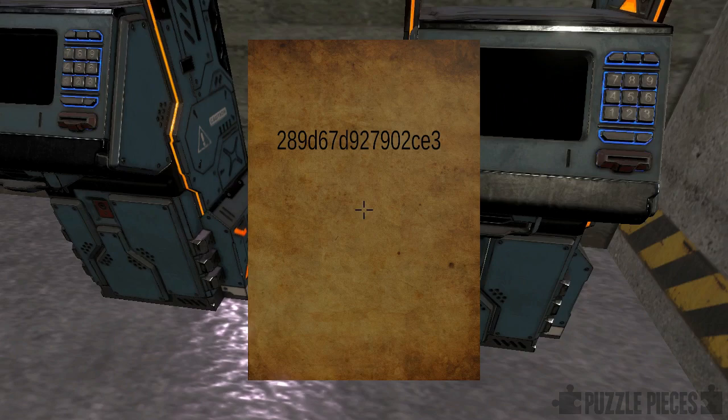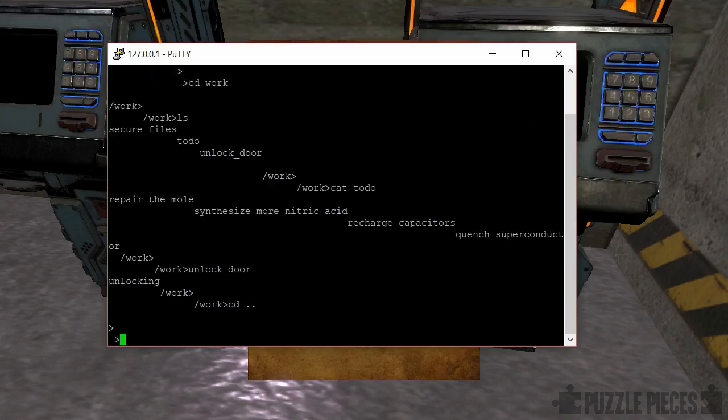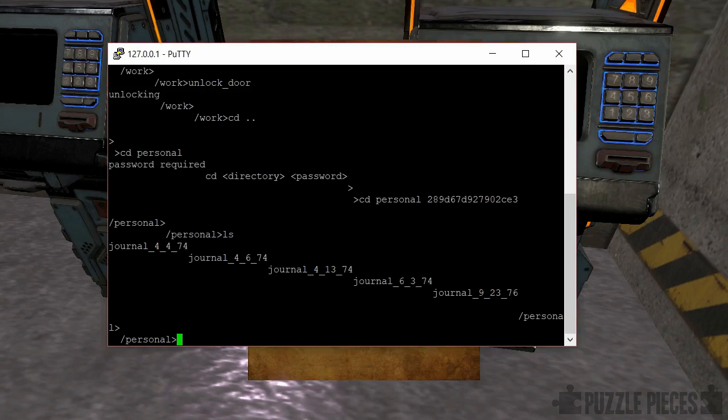So we need to go back into PuTTY, come back out of the work folder, and go into personal. We'll notice that the personal folder requires a password — so perhaps we could try using the password from the memo we just discovered in the game. When we do that, it actually lets us in. So this is quite clever — we needed to run a program that opened the door in the game, and then using a piece of paper we found in the game we unlocked a new section on the server. Taking a look in this folder, we find it has a number of journal entries.